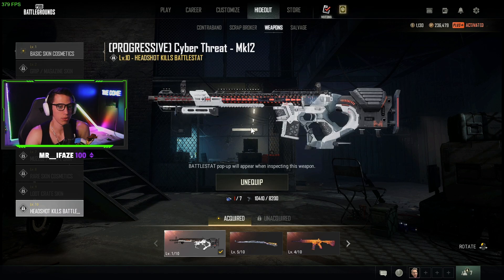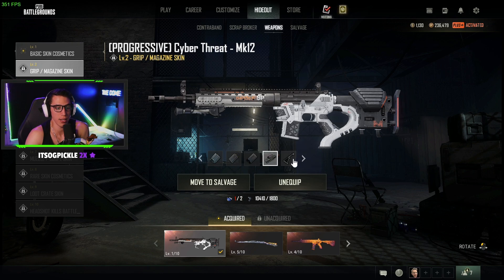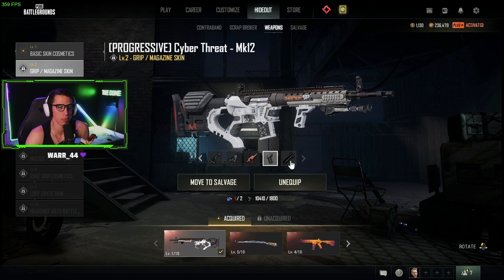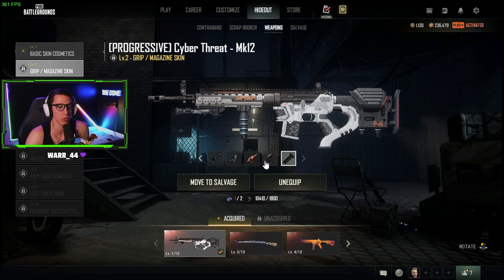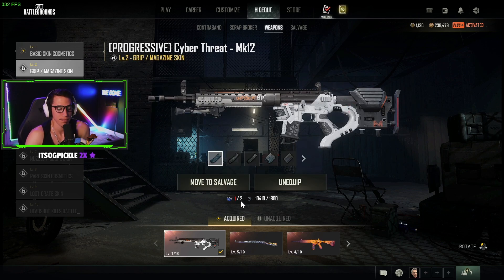Blue crate and then the headshot tracker. The thing is, in order to get level two — the magazine and grips — it's kind of unfortunate that you're going to want to use a lightweight grip on this one. The lightweight grip looks plain, the vert grip looks really cool, but you're really going to want the lightweight grip on this gun. The angled grip looks cool too.